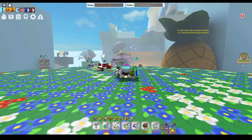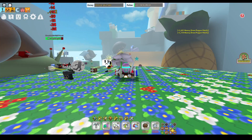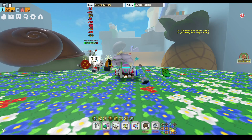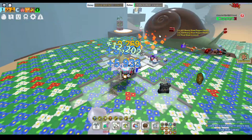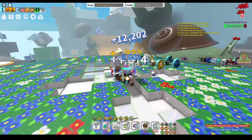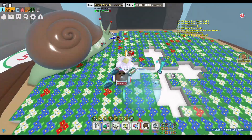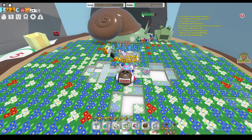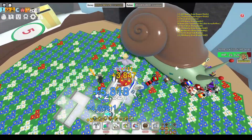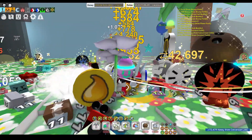The third method is not entirely different from the second one — it does the same thing but in a different field, specifically the Stump field. Before you AFK, make sure your backpack is already full. This works because the bees can only go to the area you're facing for a short period of time, so you will convert less honey and use more honeysuckles.